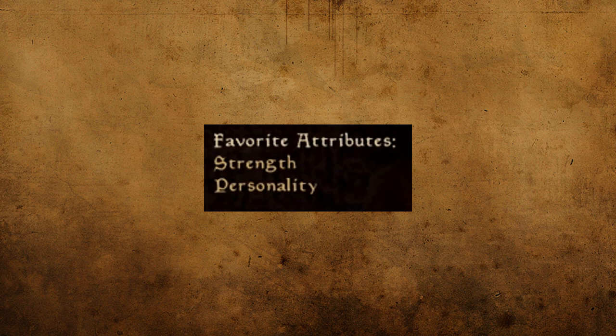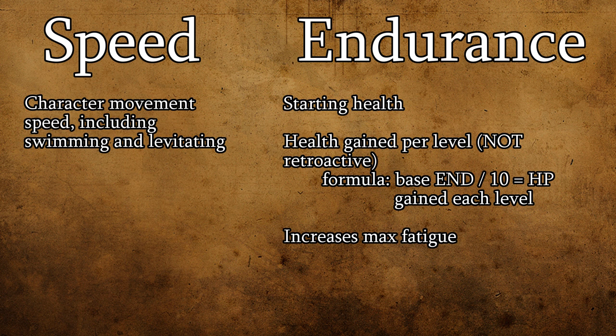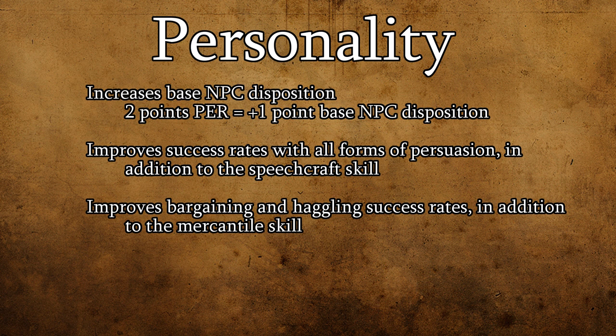First, we'll pick our two favored attributes. I strongly recommend agility or willpower — which one you go with should depend on how you intend to approach combat. If you want to use weapons, go with agility. If you're planning on being a spellcaster, go with willpower. Your second favored attribute is really up to you. Speed and endurance both work well for any character. Intelligence and luck are great for spellcasters, and strength comes in handy if you use weapons. Personality is a tough recommendation, since there are many ways to alter starting disposition — if you want a silver-tongued character, I'd suggest investing in speechcraft instead.